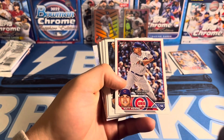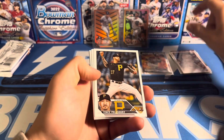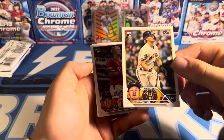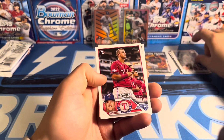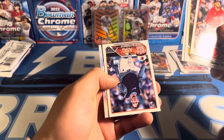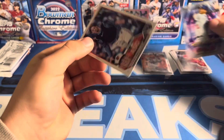Matt Mervis — he has base rookies in this; his first cards were in 2023 Bowman, so he's somewhat young. Joey Weimer. Josh Young rookie debut — take that. Adley Rutschman All-Star game. Nice.